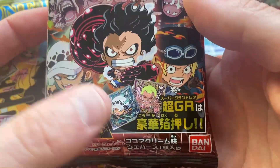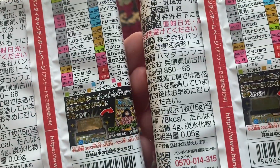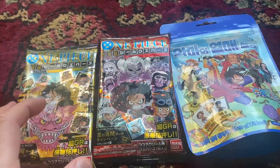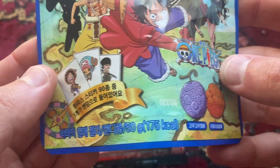They've even got Goldie Roger there, Luffy and Doflamingo. Lots of different characters, lots of different kinds. I think there's 32 different cards, two secret cards that you can get, and also gummies from Korea, not Japanese — they don't sell these in Japan.